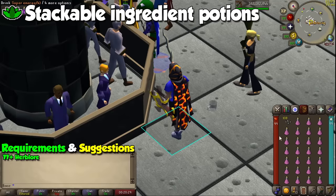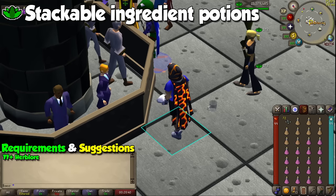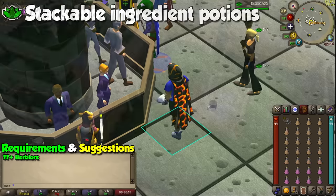Herblore is pretty cool because we have certain potions that can be made out of a 4-dose potion and stackable ingredients in your inventory, leading to 27 items to be processed per cycle. These potions include Stamina, Extended Anti-Fire, Anti-Venom, Forgotten Brew, and Extended Super Anti-Fire potions. Make sure to see what the best option for your budget is, but I personally recommend sticking to Staminas and Anti-Venoms for the best bang for your buck.